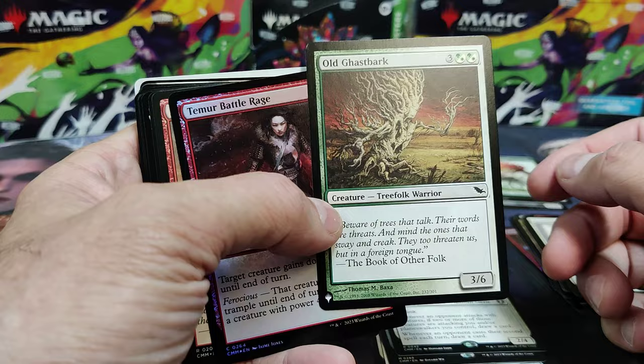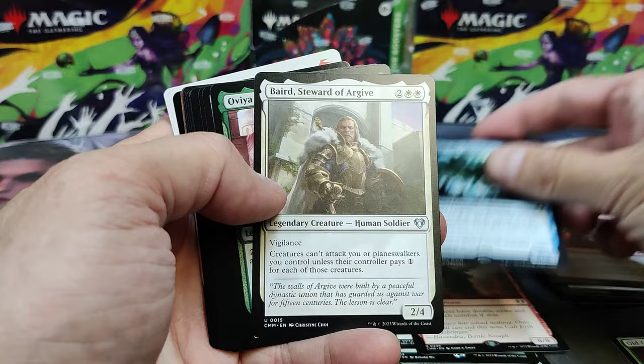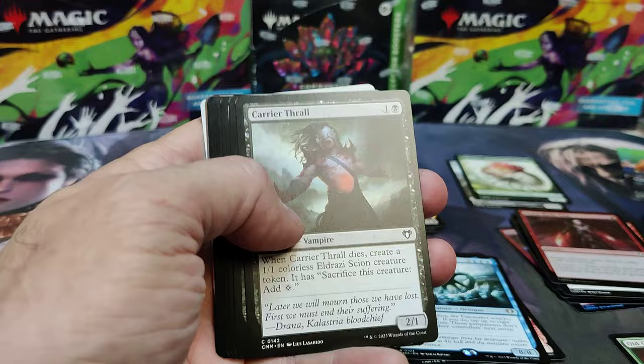There's a list card. Old Ghast Bark. Tamir Battle Rage in Foil — that's a nice hit. Avatar of Slaughter for red. Tidemaker. Baird. So this one's not as hot as the previous packs with regards to getting more Mythics and Rares.